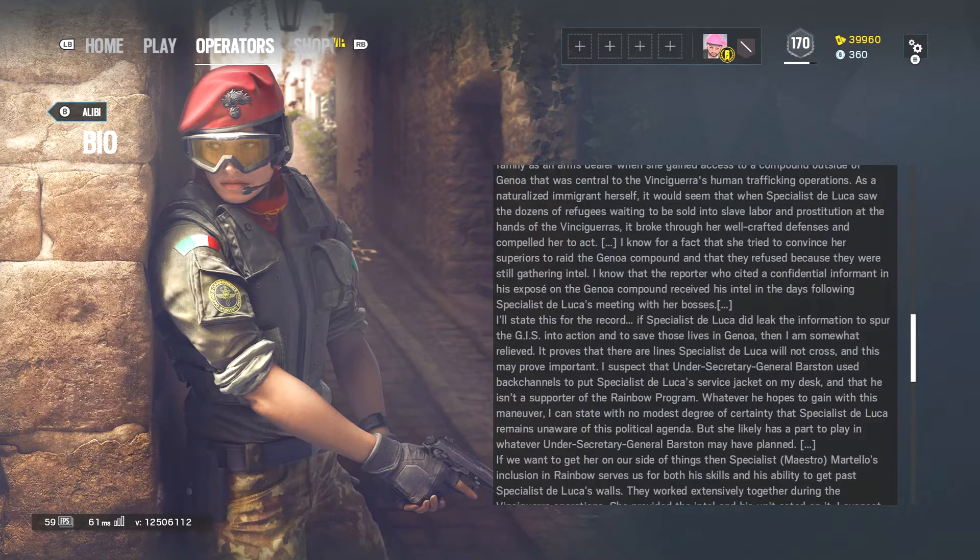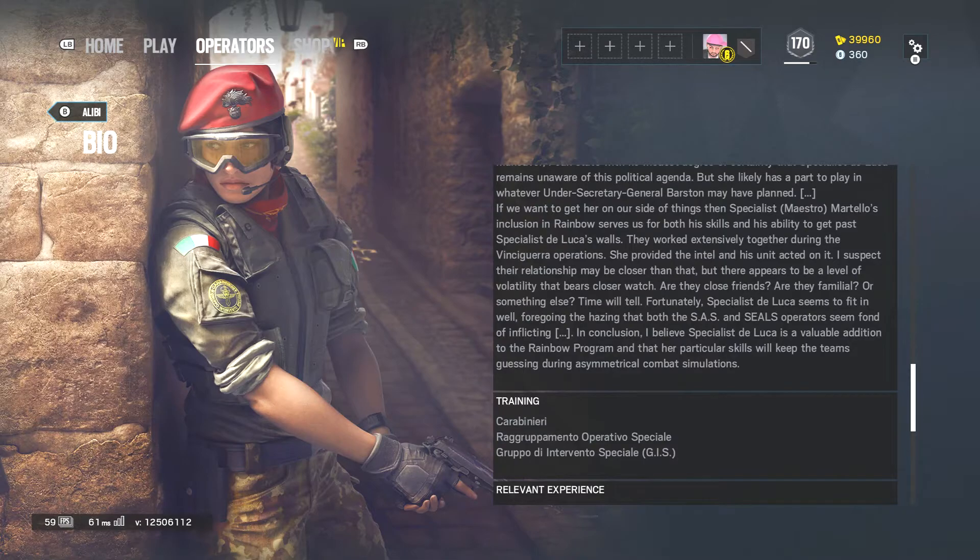It proves that there are lines Specialist DeLuca will not cross, and this may prove important. I suspect that Under-Secretary General Barstin used backchannels to put Specialist DeLuca's service jacket on my desk and that he isn't a supporter of the Rainbow program. Whatever he hopes to gain with this maneuver, I can state with certainty that Specialist DeLuca remains unaware of his political agenda, but she likely has a part to play in whatever he may have planned. If we want to get her on our side, Specialist Maestro Mortello's inclusion in Rainbow serves us for both his skills and his ability to get past Specialist DeLuca's walls. They worked extensively together during the Vinci Guerra operations — she provided the intel and his unit acted on it. I suspect their relationship may be closer than that, but there appears to be a level of volatility that bears closer watch.